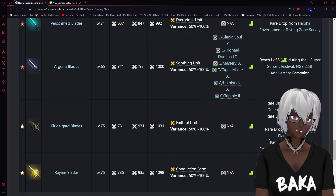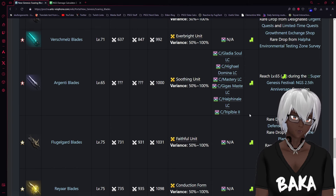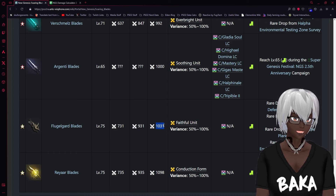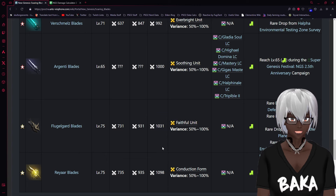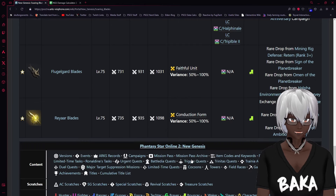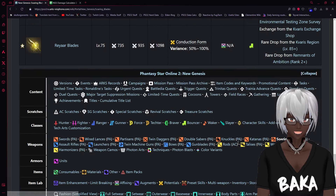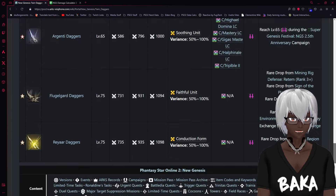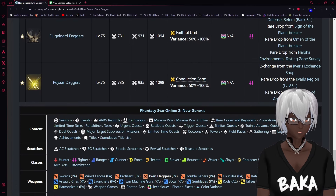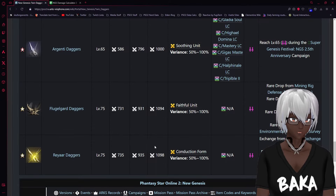Actually, hold on — I had to double check because something looked a little off. This is actually incorrect; it must be 1094, not 1031. That lower number was probably the maximum at level 70 or 80. It looks like the soaring blades entry just hasn't been updated. If we go to something like twin daggers — soaring blade's little cousin — you can see it correctly shows 1094. So base damage-wise these two weapons are not super far apart.